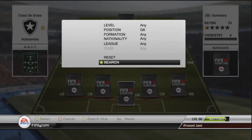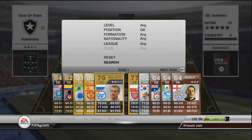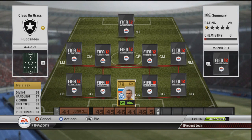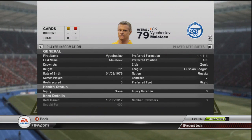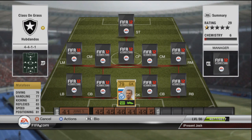We'll start straight at the back with a goalkeeper. We have a keeper called Malefeeve, very very cheap, very good, very talented keeper. He's got diving of 76, 77 handling, 81 kicking, 83 reflex, 46 speed which is quite slow for a keeper but he does actually look pretty old — born 1979 so he's like 32, 33. You can expect that from a 33-year-old keeper to not be the fastest. He's got 81 positioning and he's costing around about 400 coins with no traits.